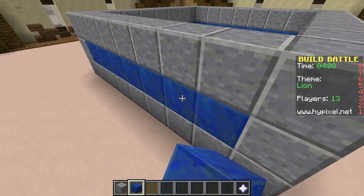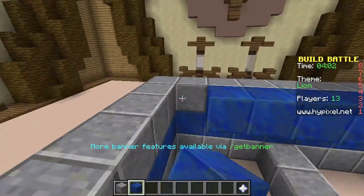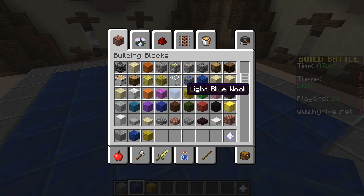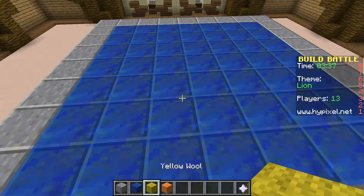I don't know what else to call it, so that's what I'm doing. Done. Now we got to work on the actual thing we're supposed to be building this entire time. I guess I should use wool. Lions are yellow, and I'll get an orange mane. Alright, let's do that.